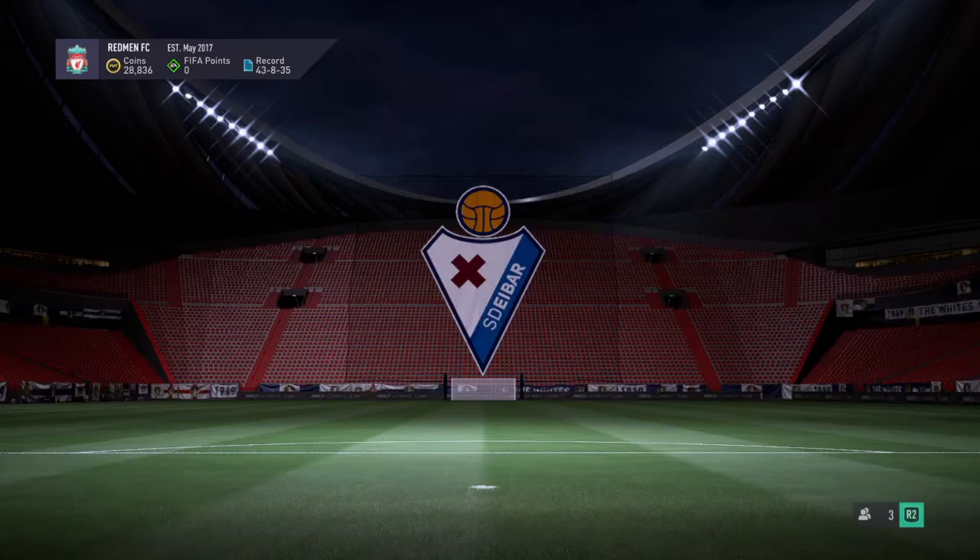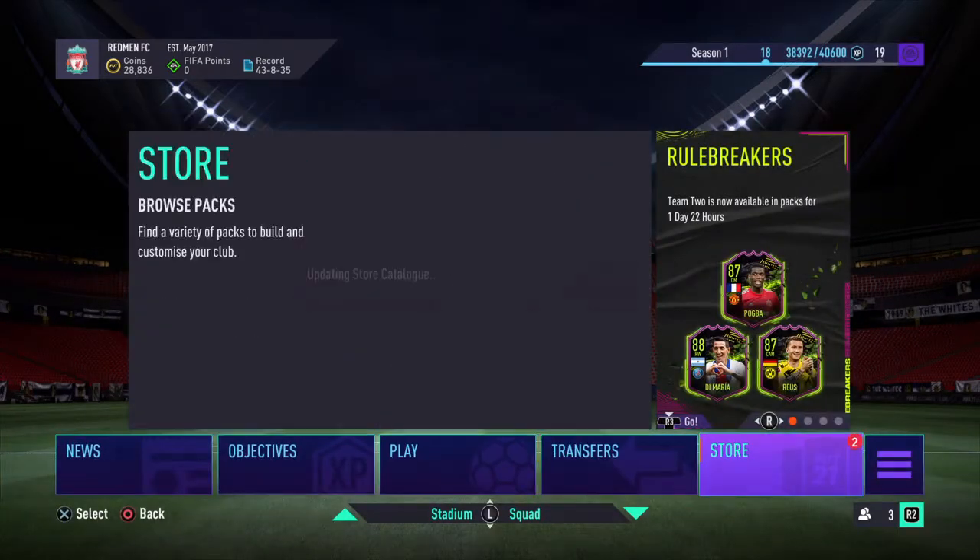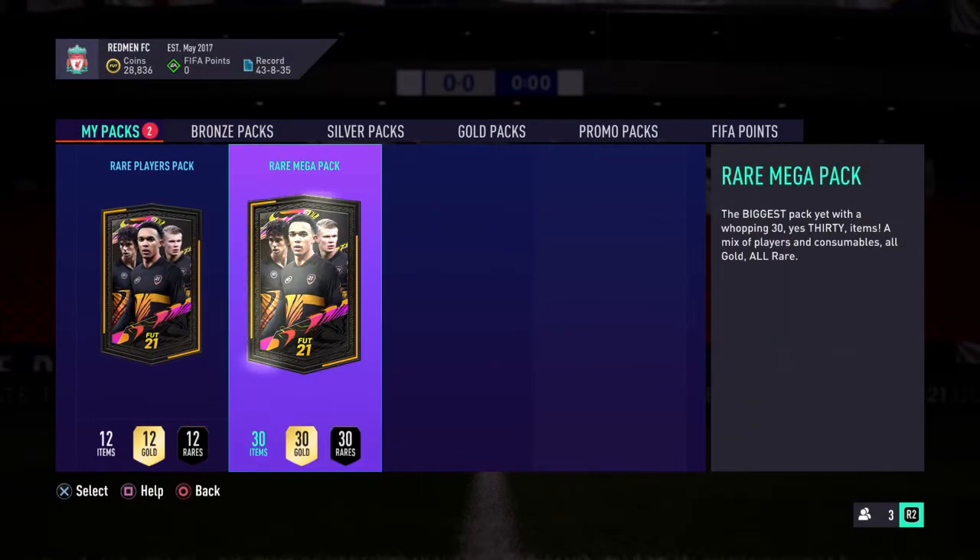Rare gold packs are really good right now, but on to the main event of this video — it was meant to be the SBCs, but this is the best part. We've got a rare players pack and a rare mega pack. Let's go to the rare players pack first — come on, we're going to get something huge here. I want to see a walkout, I want to see a Rule Breaker, I want to see an icon — come on!